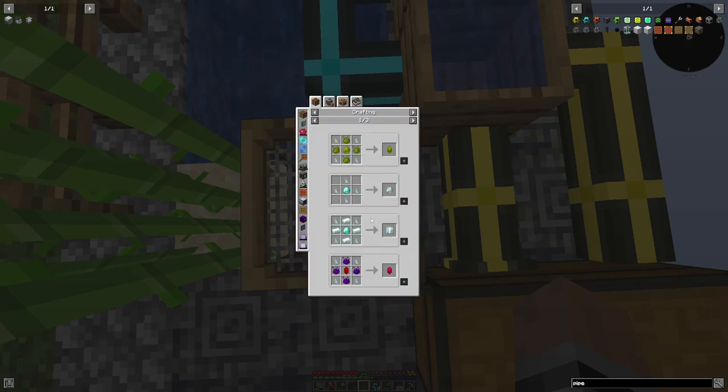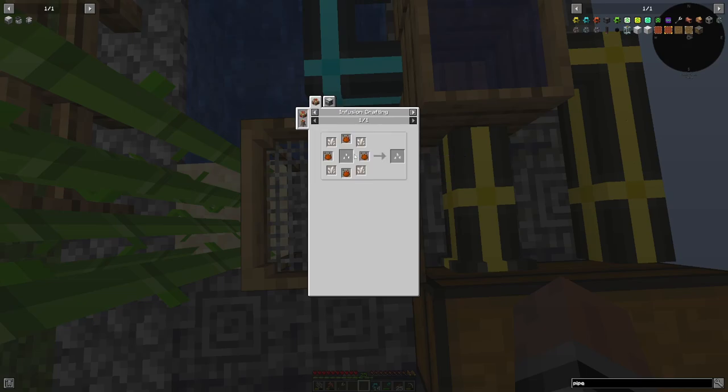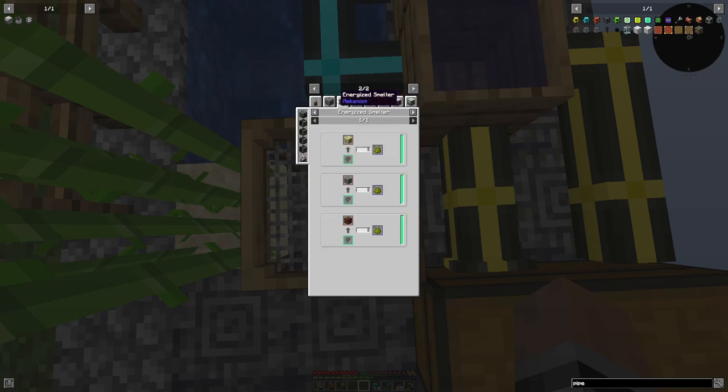We can make a seed if we wanted to. With this seed we would need infusion crafting, but we could make nether quartz seeds. Although this is tier 3, so we would need a lot of dirty essences. How do I get this? By killing things. That's fair. I don't have anything to kill yet.